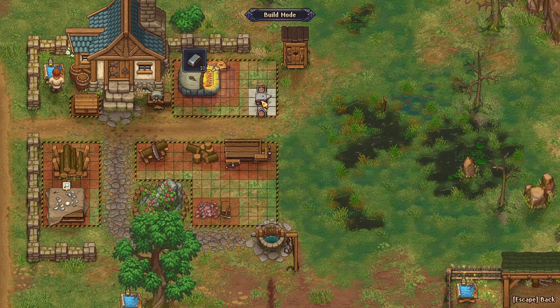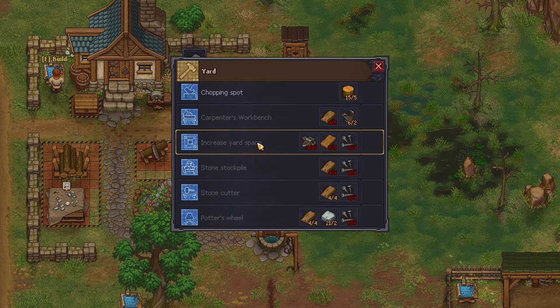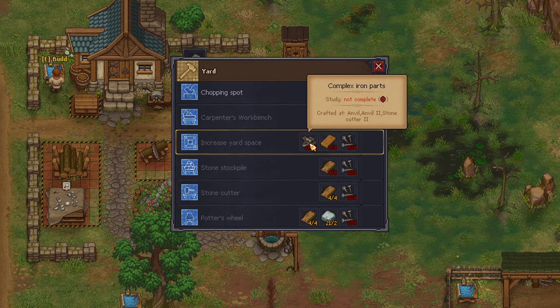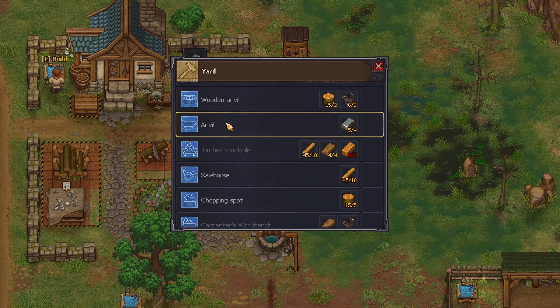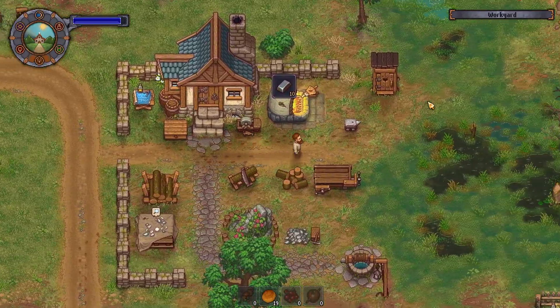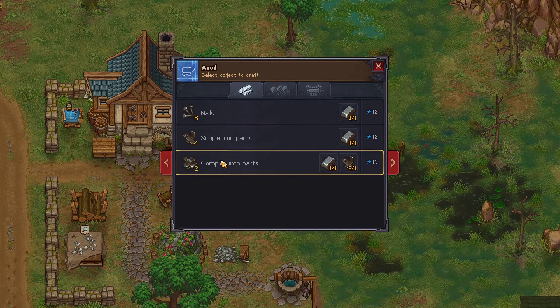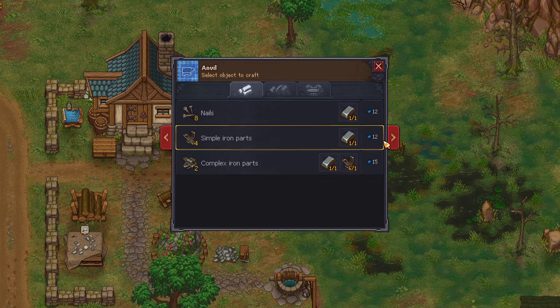I think I'm gonna continue. Can I not rotate you? No, apparently this guy doesn't rotate. I don't think he rotates. I was thinking about increasing the yard space — I can get there, I just need complex iron parts, which I think I get from the anvil. I wanted to have two smelters going at the same time. Yes, I can get complex iron parts now, which is absolutely fantastic.